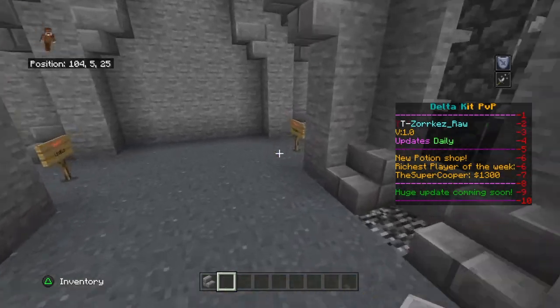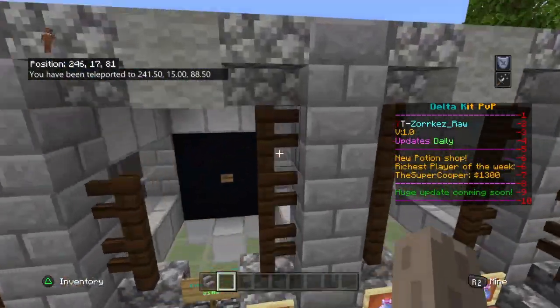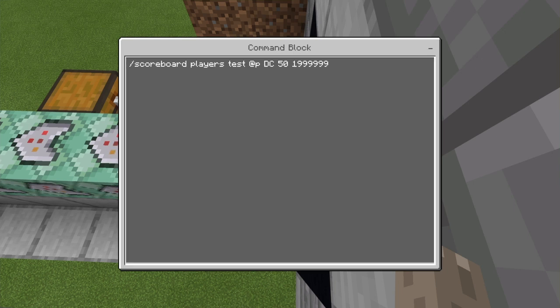To do this you're going to need five command blocks: one regular impulse block, and then four chain command blocks. For the first impulse block, set it to impulse, unconditional, and needs redstone.